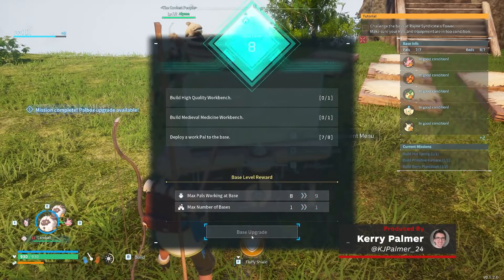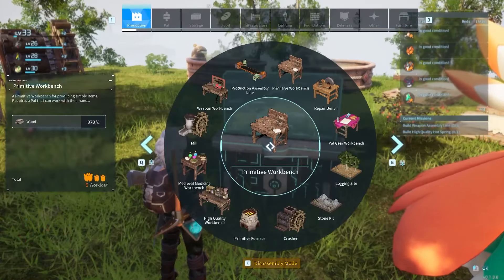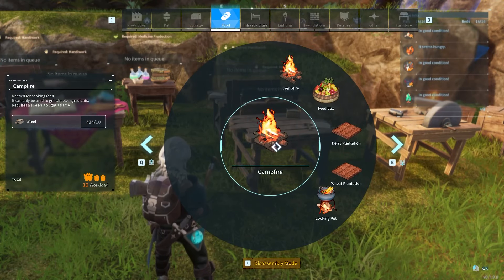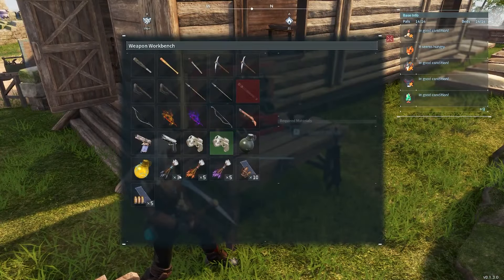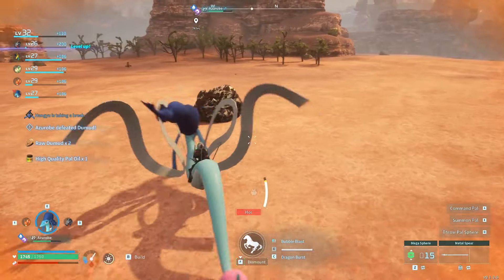Palworld's a survival game that keeps you invested thanks to a good pace of progression, but it's pretty common for that progression to come to a screaming halt when you're confronted with a resource you've never seen before and have no idea how to get. If you're trying to figure out how to build certain structures to level up your base, or you want to finally build your first firearm, this is the video for you. Here's how to find rare and progress-halting resources in Palworld.